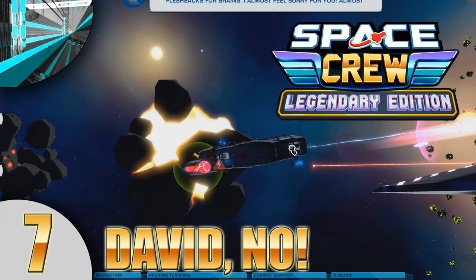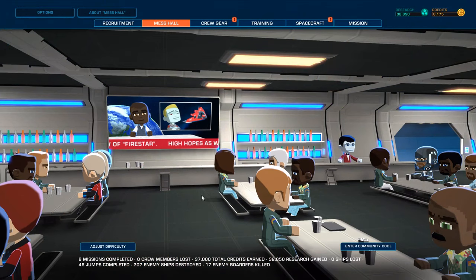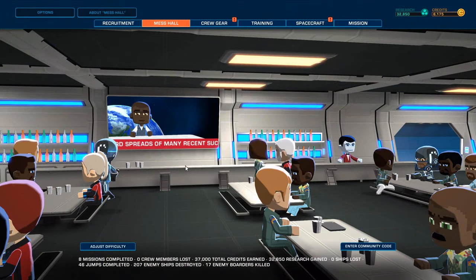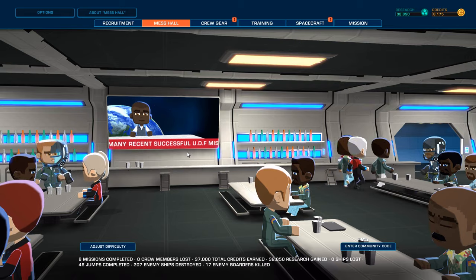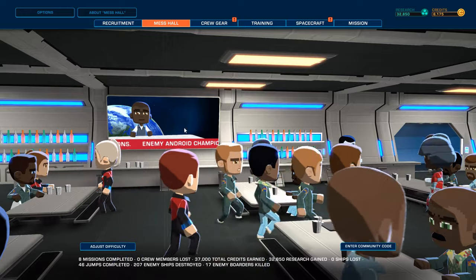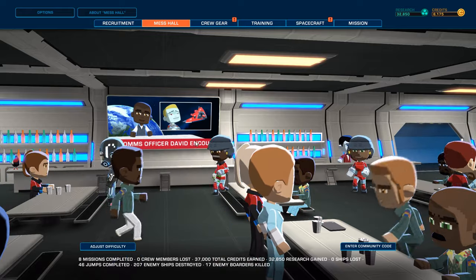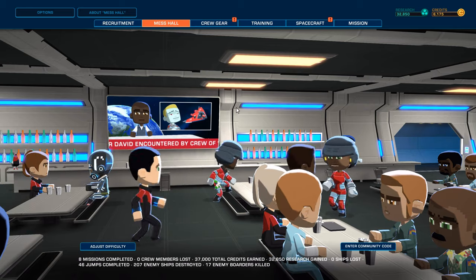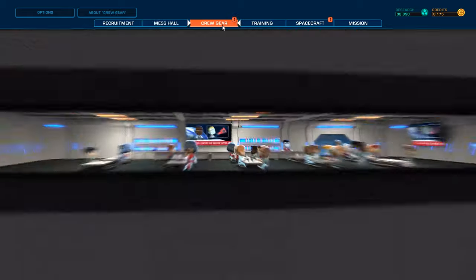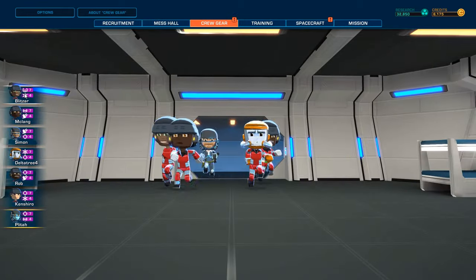Welcome back to Let's Play Space Crew, the Legendary Edition. We've met this dude last time - an extremely annoying ship that you have to hack because they have a cloaking device. He actually comes with other ships that have cloaking devices, and every time they cloak it seems like you have to reacquire the targets. Doing that and hacking and all of that in the meantime is just extraordinarily annoying, so that's going to be a crappy one to try and kill.